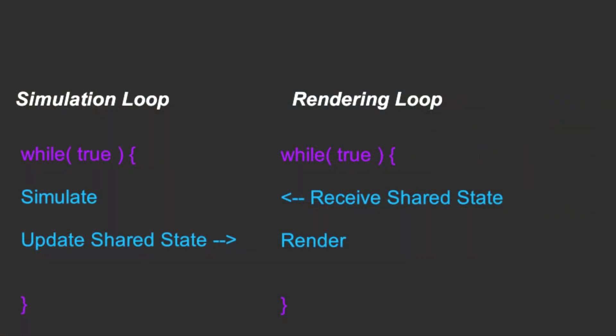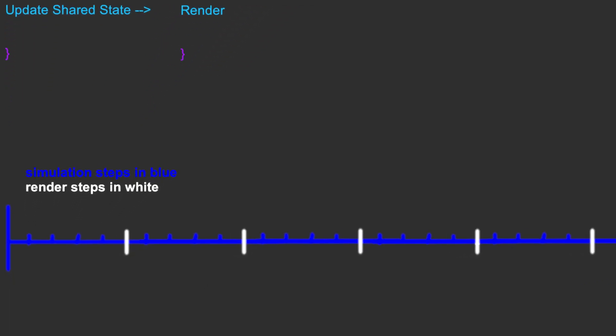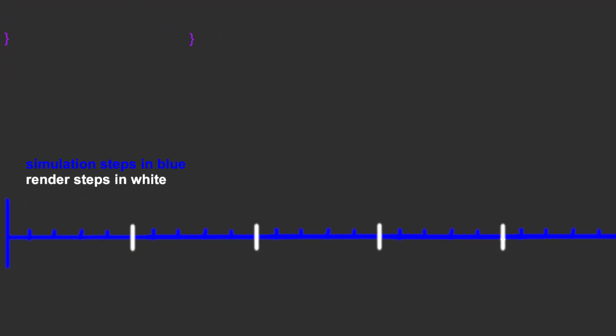This is very common in multi-threaded games where there are actually two loops: the game simulation loop and the rendering loop. Let's say the game simulation loop is running at 60 Hz and the rendering is at 10 FPS. Per one frame in rendering, there'll be six ticks done in the game simulation.